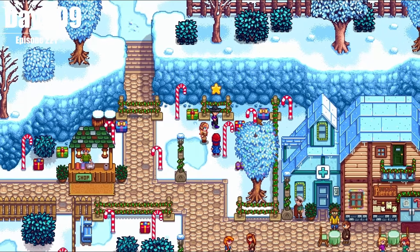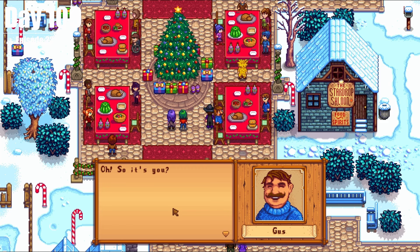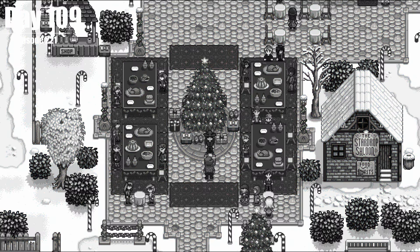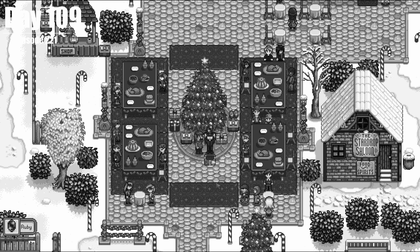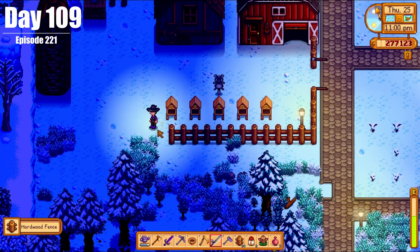On Day 109, we celebrated the Feast of the Winter Star, giving Gus a coffee as a present, and Hayley giving us an emerald. This is funny because last year Gus gave us a gift and we gave Hayley a gift — also last year I got a ruby. So keeping it the same, no tea set for us. We then replaced our animal fence with hardwood.